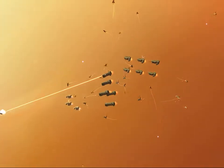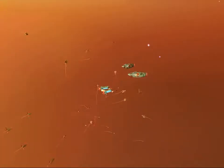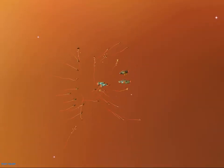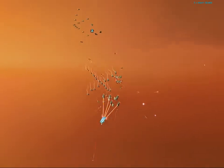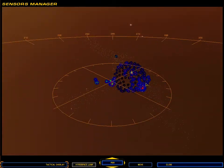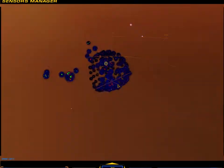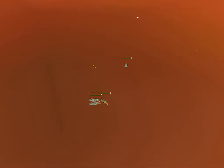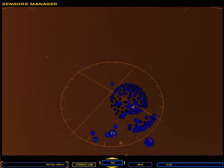Frigate lost. Group 6 reading contact. Group 5 to combat stations. Enemy ion cannon frigate captured. Group 9 under fire. Frigate lost. Group 9 lost. Cruiser reporting damage. Let's pull back then.